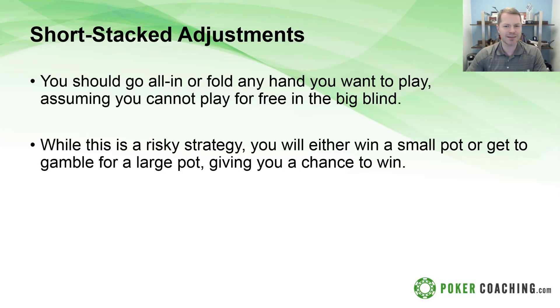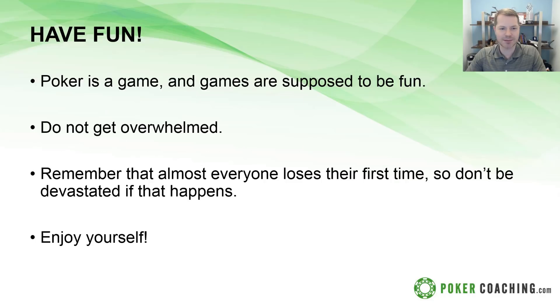When you're short stacked — ten big blinds or fewer — you usually want to go all in or fold with any hand you want to play. No more calling, no more raising small, just go all in. You'll either win a small pot, which happens a lot, or you get to gamble for a big pot and have a chance to chip up.